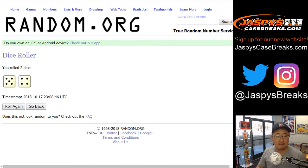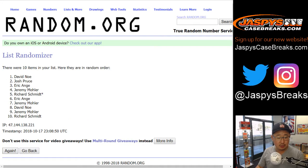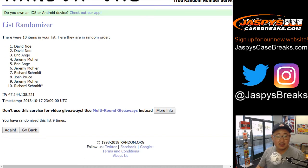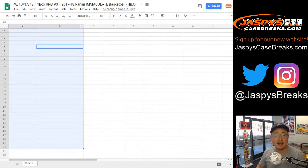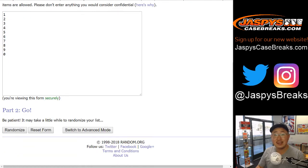Let's roll the dice. Let's randomize each list — five and a four, nine times: one, two, three, four, five, six, seven, eight, and nine. Five and a four.